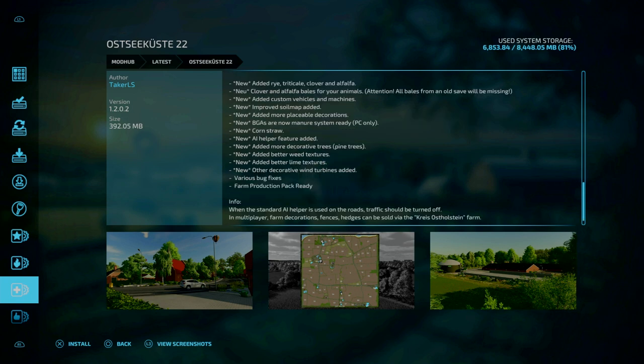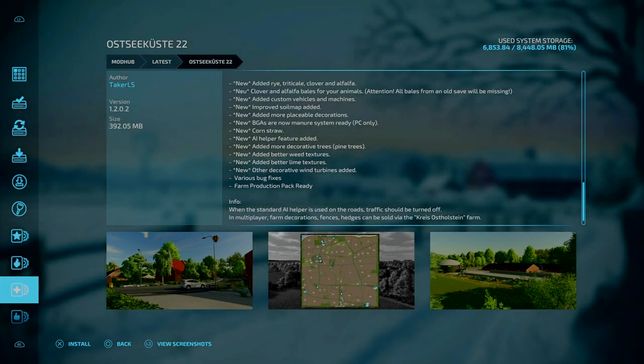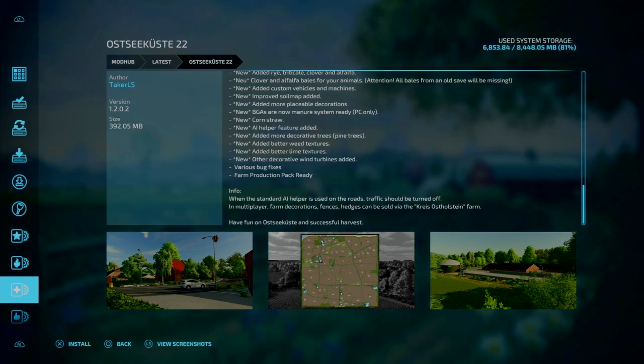Along with that there are bug fixes, and apparently the Farm Production Pack — the controversial DLC — is ready. It also says: when standard AI helpers are used on the roads, traffic should be turned off. In multiplayer, farm decorative fences and hedges can be sold via Krish Ostrom farm. Have fun on Oshika and a successful harvest.